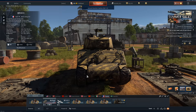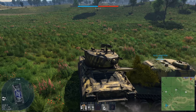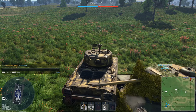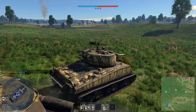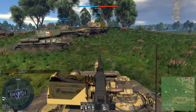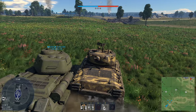The Panther gets a medium tank spawn cost and the Jumbo still gets a heavy tank spawn cost. That being said, let's take this thing out. Welcome to MozDoc.